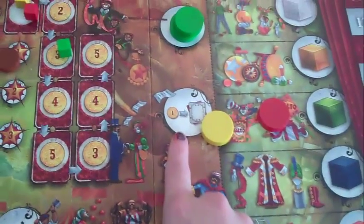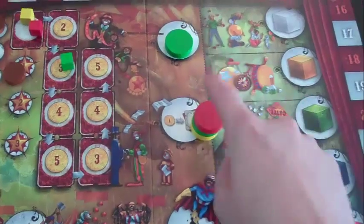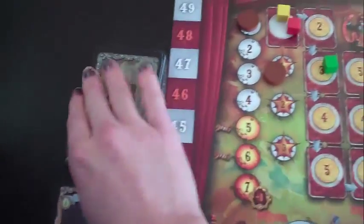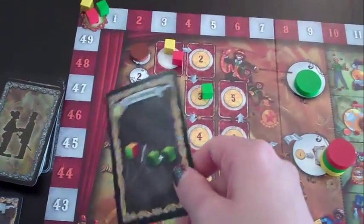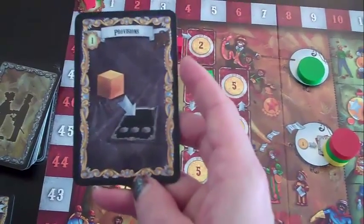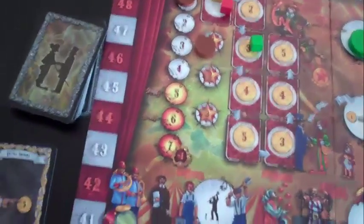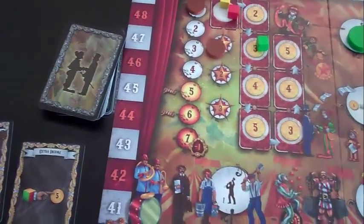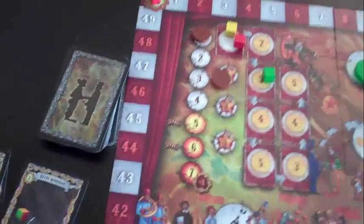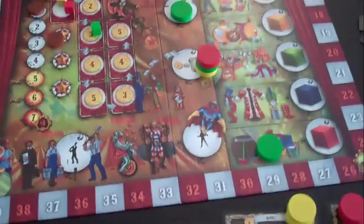For the investment space, each player can place up to twice, so you can have multiple players. For each space you mark, you pay one coin and draw a card off the investment deck. Cards include things like: one of any cube or two green cubes, a discount on hiring a performer, a free yellow cube placed onto a performer. Some cards are marked with a victory point — if you hold onto these until the end of the game, you'll net that one point. Extra income cards turn any cube into five money. You can hold up to two investment cards in hand at any time.